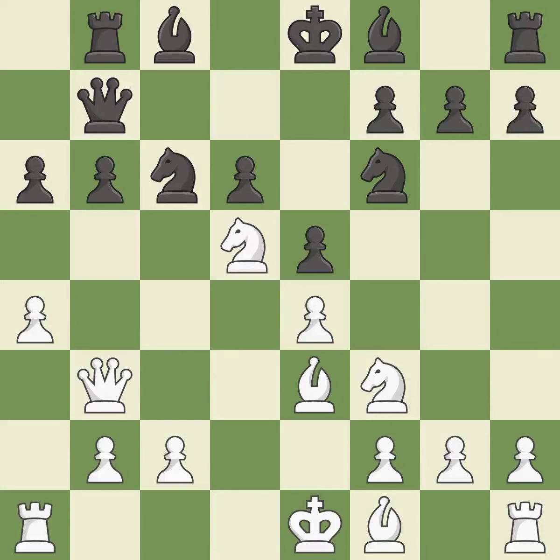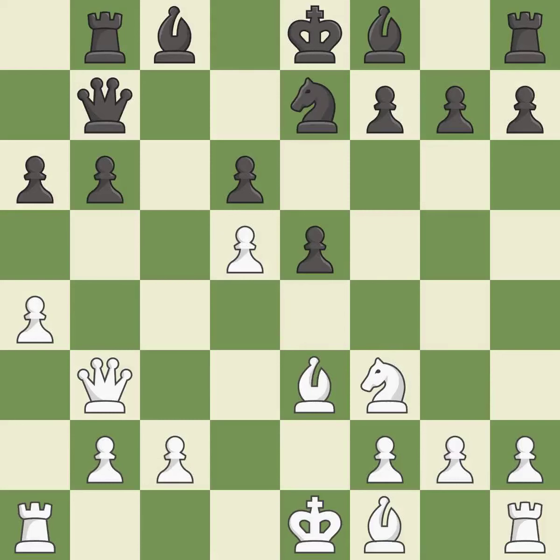The knight now occupies an outpost, a secure square in the opponent's territory. This threatens to win a pawn — it is best. This maintains the balance in material with a good trade. This is the only good move — it prevents the opponent from being able to win a pawn. It is a great move. This reveals an attack on a pawn — it is best.